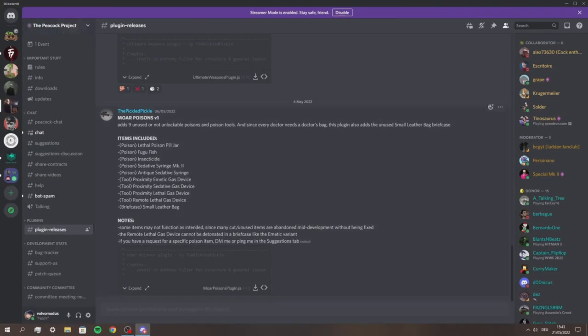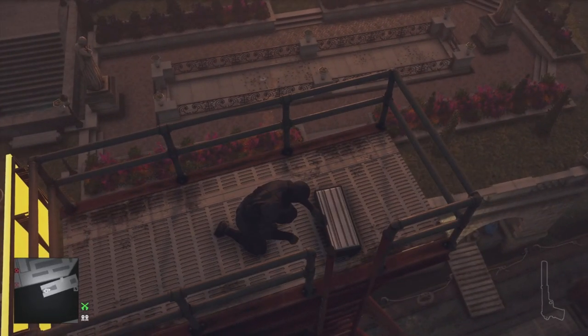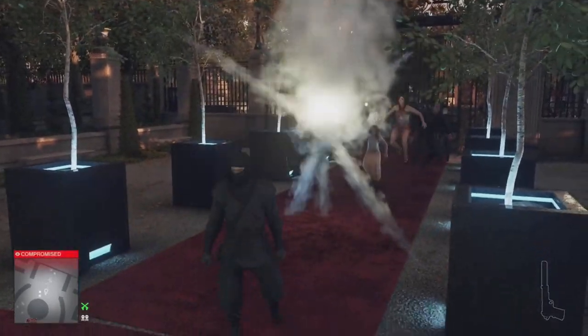Certain items just never made it to the full game. And with the help of Peacock and plugins, you're able to access some of those. For example, the sniper case, which serves the same purpose as other briefcases, but it just looks more realistic for carrying sniper rifles. Or this rather fancy looking explosive that is basically a reskin of the explosive gold ball.